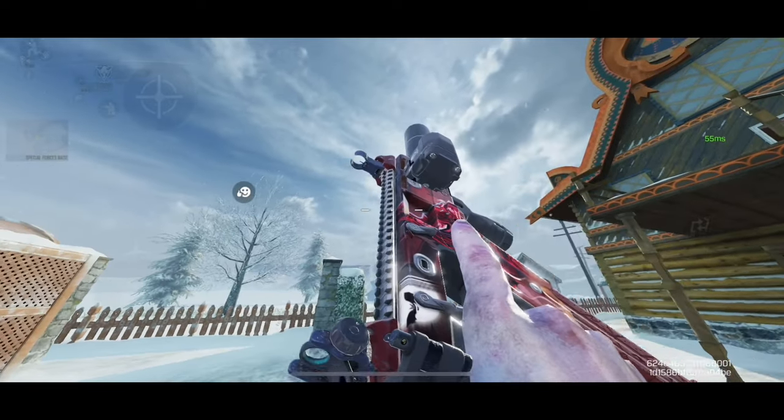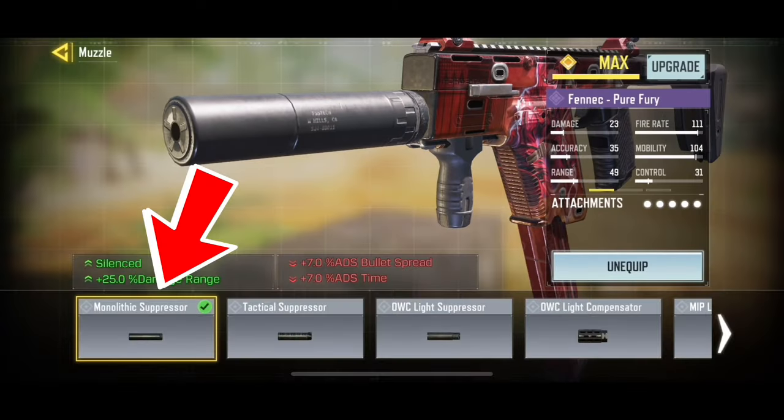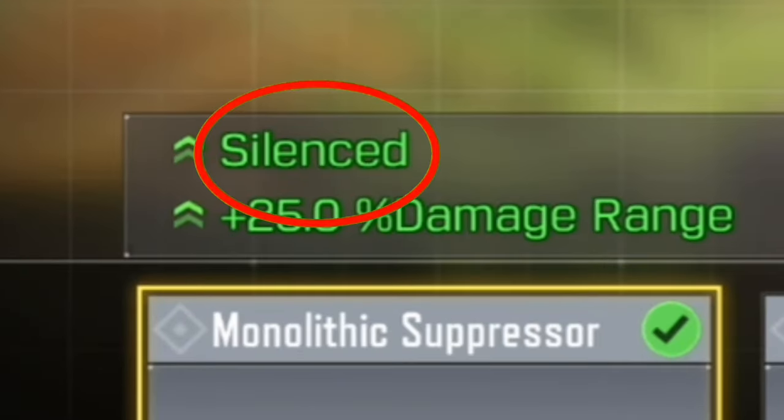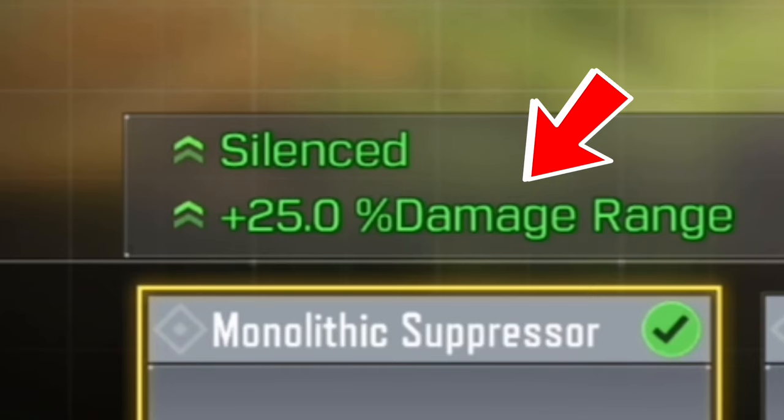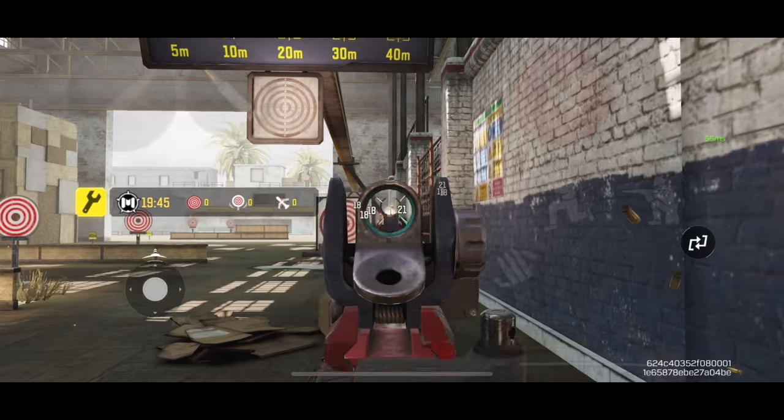Here is the best gunsmith for the Fennec in Call of Duty Mobile. The first attachment is the Monolithic Suppressor. This attachment will make your gunshots silent, making your location invisible in the minimap. This will also increase the damage range by 25%, meaning you can kill your enemies from far away.